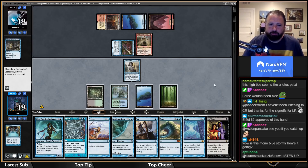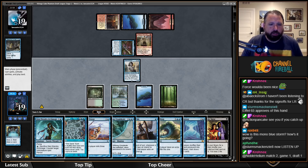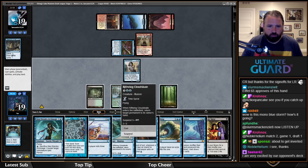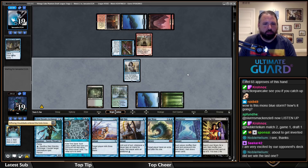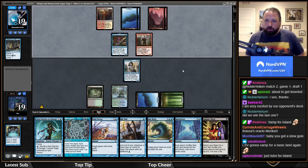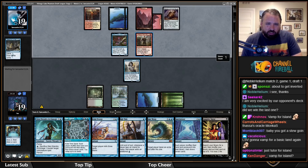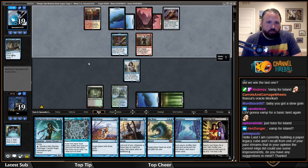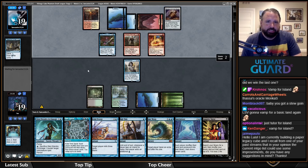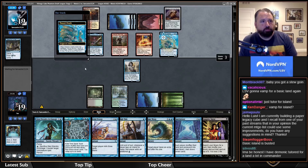Island, basic island — not too much to ask. If I draw that I could Time Warp and then set up a Spiral plus High Tide plan. I think I'm just suspending Cloudskate and passing — tapping out for Glenn doesn't do much for me. I'll vamp for a basic island again. Thassa's Oracle seems like the best thing right now. They're not even spinning Top before playing Abbot — and they're tapping out tapping their land. Not good sequencing.